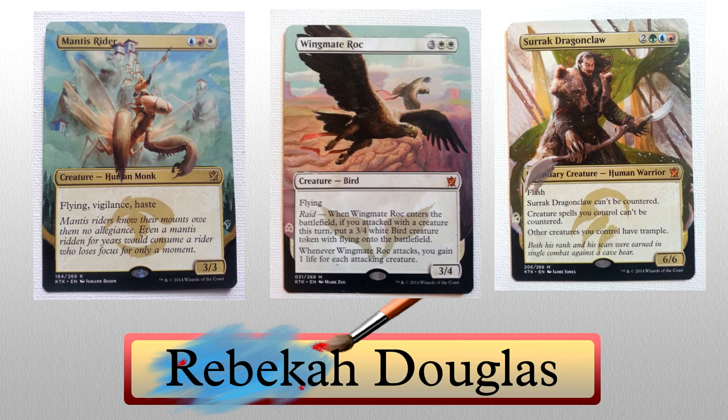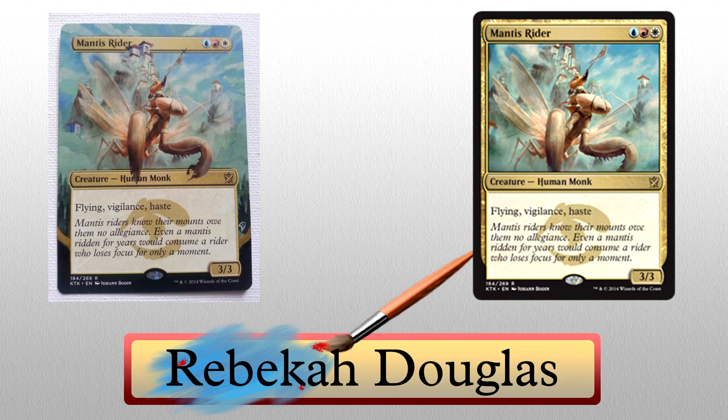Our first artist is Rebecca. She brings us three pretty sick extended art pieces: Manus Rider, Wingmate Rock, and Serok Dragonclaw all look beautiful. The Manus Rider is particularly gorgeous thanks to the colors in the background — the varying blues of the sky are appealing to the eye to say the least.